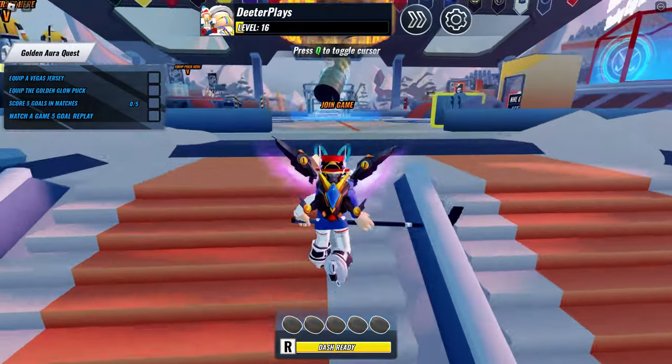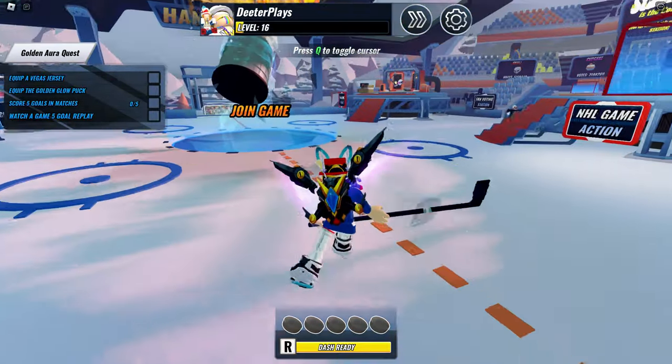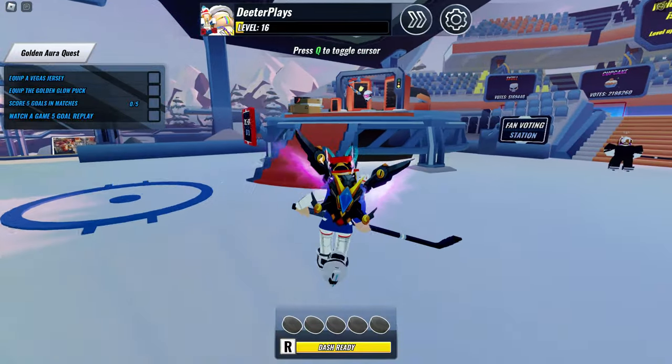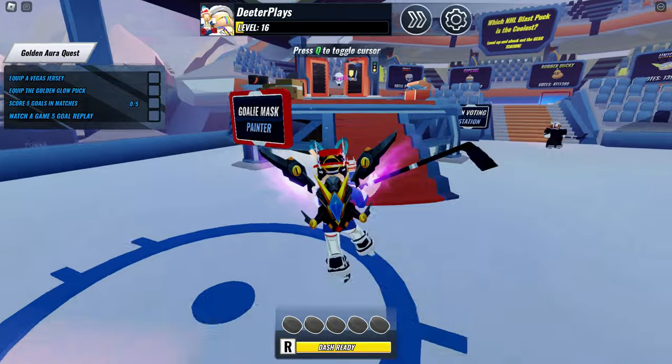On the left side you can see the Golden Aura quests. You need to do four things: equip a jersey, equip a certain puck, score five goals, and watch a game five replay.